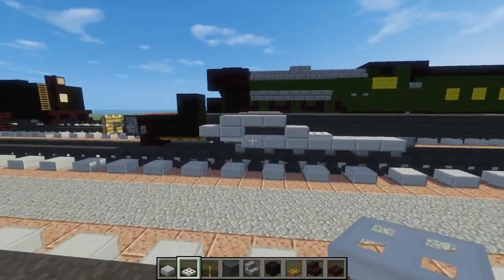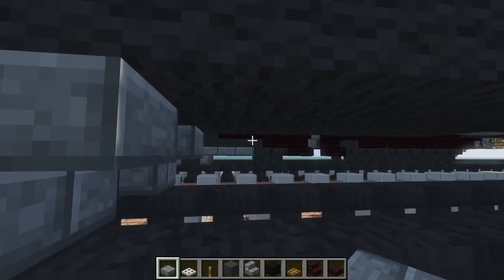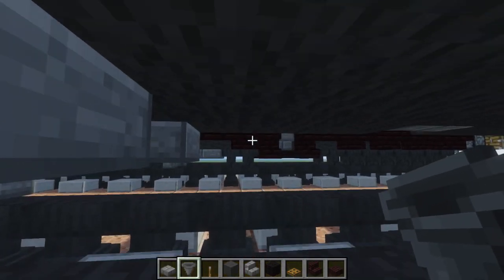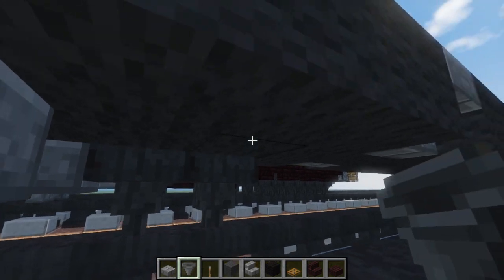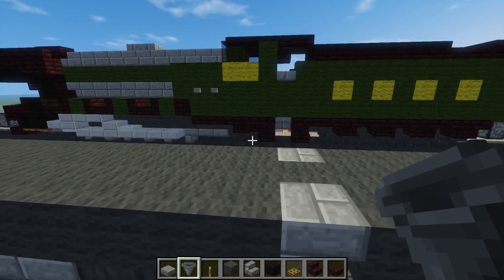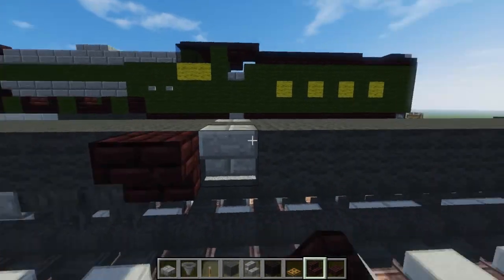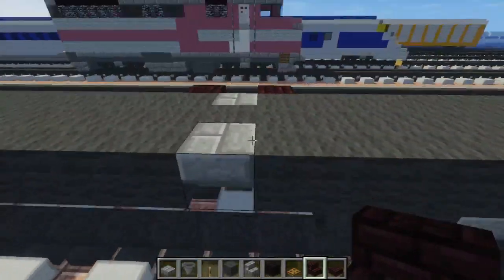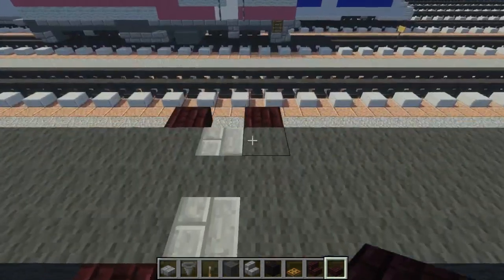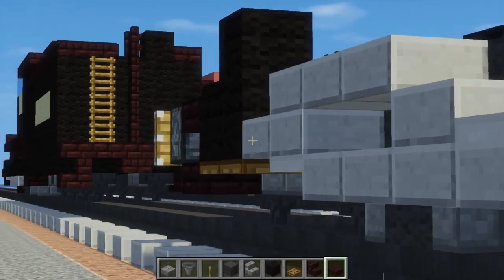Next, we're going to add some more slabs — just add two more on each side, and then a hopper, two hoppers actually. Right here on the side, let's add a ladder on both the main locomotive and the tender. Just add two ladders on each side. Underneath that, we're going to add the nether brick slab — it's the same ladder design as the front.